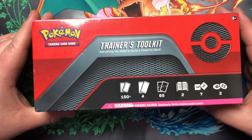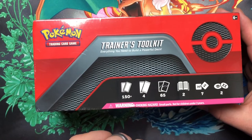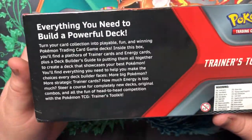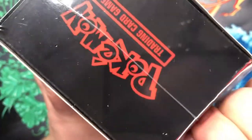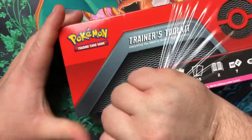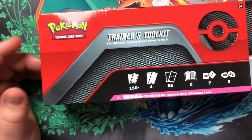We're going to pop this open and see what's all in here, and we might open up some extra booster packs too. So here's your closer look at the Trader's Toolkit. We've got 150 cards, four boosters, some sleeves which look awesome, two different rule books, seven dice, and two counters. It looks like it's going to be similar to an Elite Trainer box but without as many packs. This normally retails at $29.99, so don't pay an exorbitant amount. It has a couple alternate art cards available only in this set, and some special Dedenne cards.